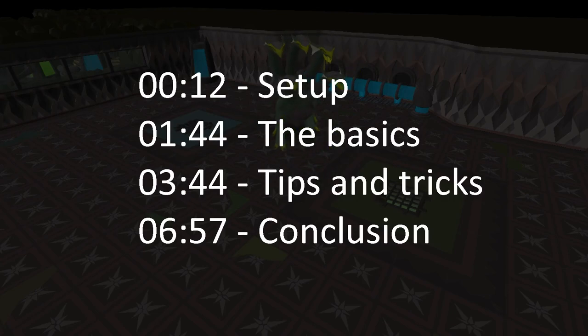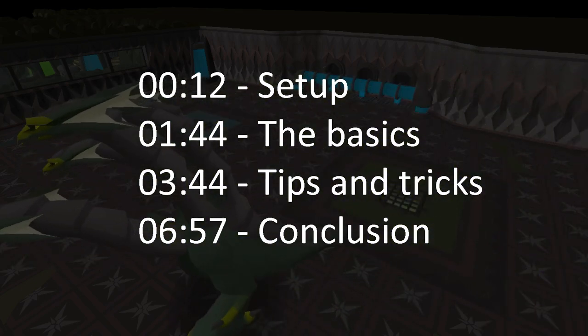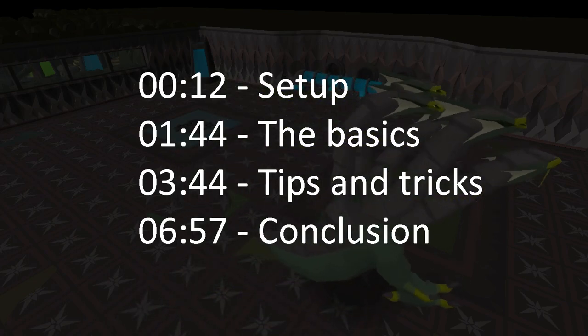The Alchemical Hydra is a slayer boss which requires 95 slayer to be assigned as a task. You need to be on a slayer task to be able to kill it, and the only slayer master which can give it as an assignment at the moment is Konar.